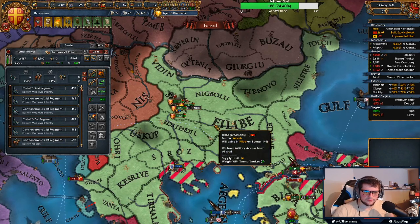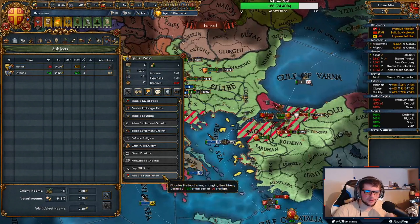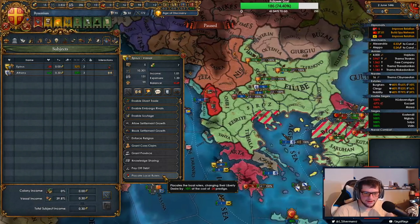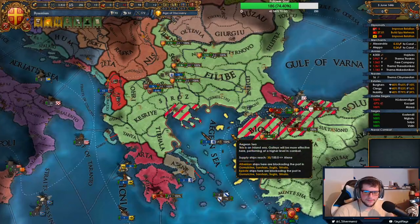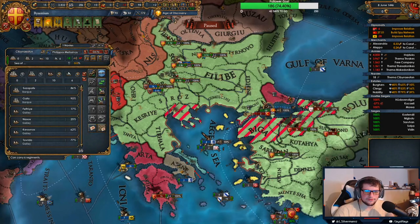I'm going to say don't follow me, and everyone spread out — start carpet sieging everything. Epirus is being all Epiric again, not helping us. So we're going to placate them and then they'll start helping us again. Fucking assholes, man. I'm trying to save the Christian world right now, and Epirus is being all Epirus again. I hate to see it.